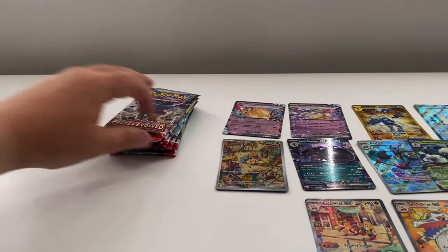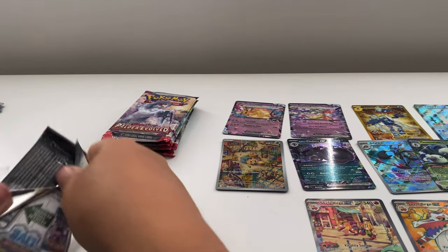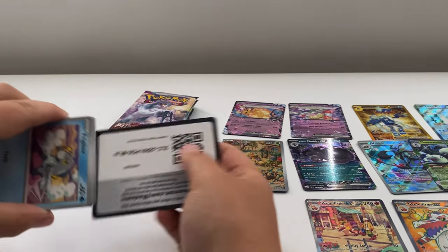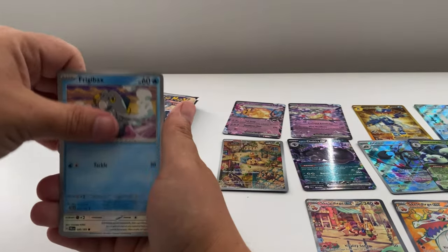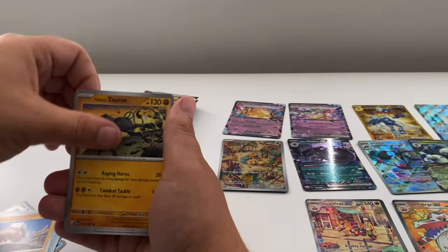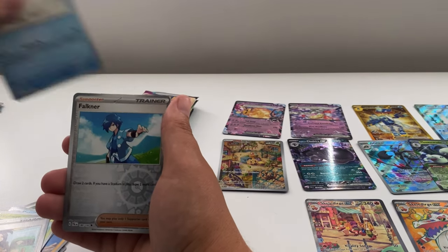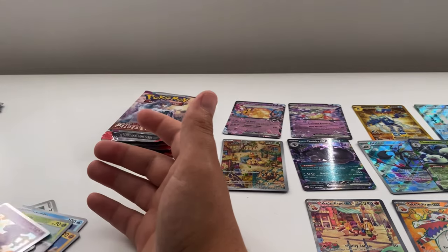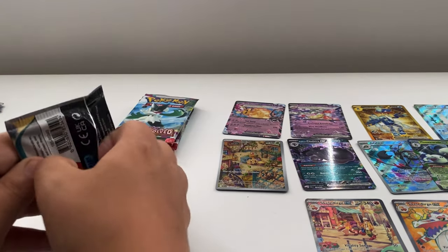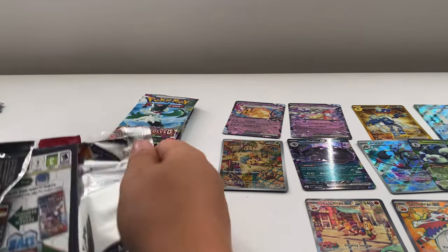Eleven pulls — one more and we match the last box. In my last box we had three illustrations, one gold, one special illustration, three full arts, and the rest normal EXes. Next: Cetoddle, Nancil, Paldean Tauros, Skiroom, Dendra, Cetoddle, Boltund, and a Tinkertom. Leave comments down below — let me know what pulls you got.